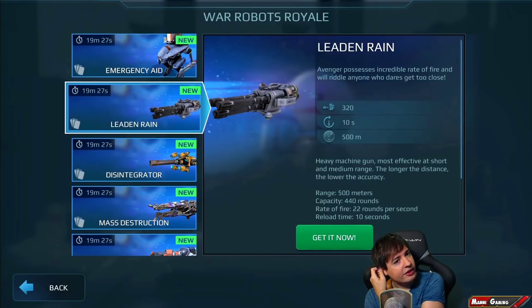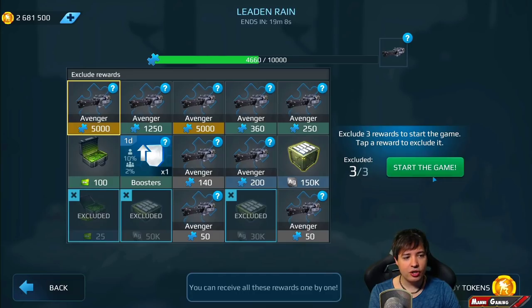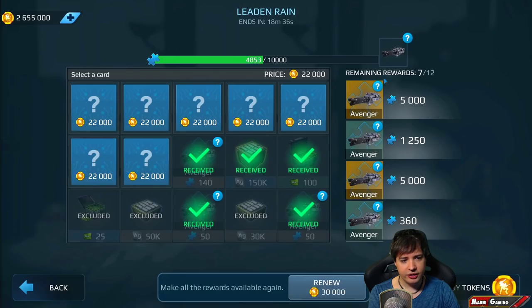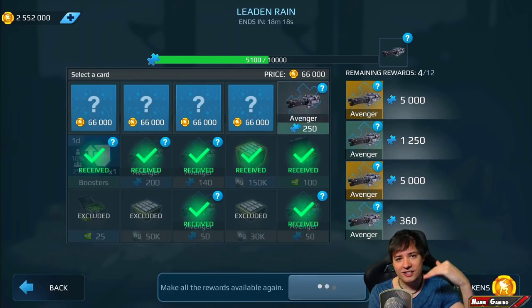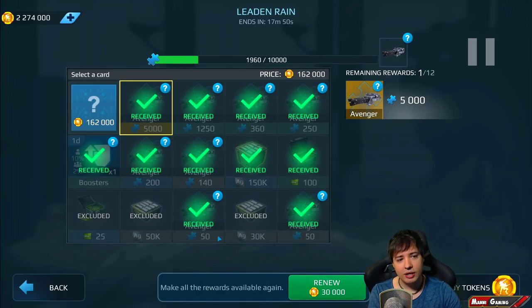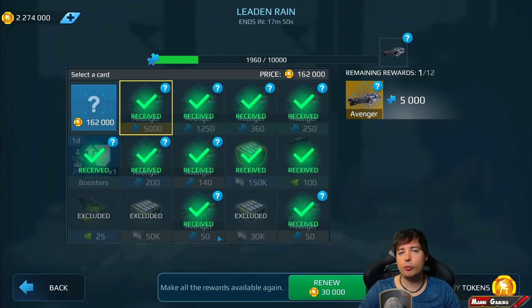Let's go and do the War Royale. We have 2.7 million tokens, so let's start getting an Avenger. We only need half the Avenger — starting off with the lower ones and then usually going to the upper left side, which I haven't done in this one. That's probably why my prizes are so bad — I'm literally getting lowest to highest in the perfect order, least value to third least value until the very end. Now we've gotten our Avenger.